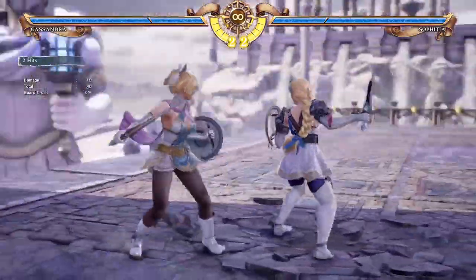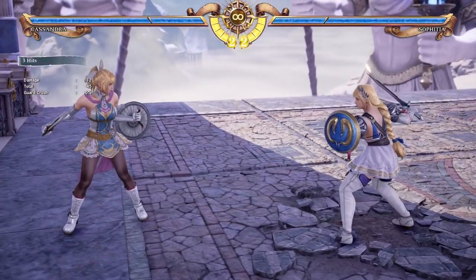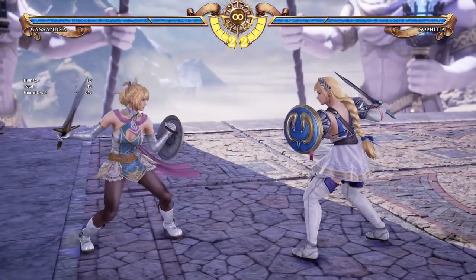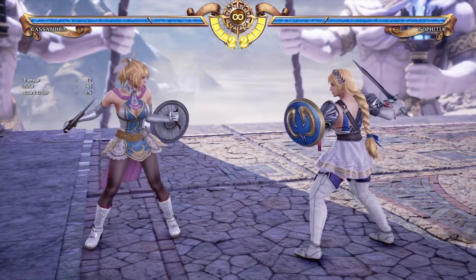2A+B would get the mid projectile. And 1A+B is a close range projectile, which can commonly be used as part of combos or to damage an opponent that stays down. So 1A+B from Divine Force can be pretty useful.